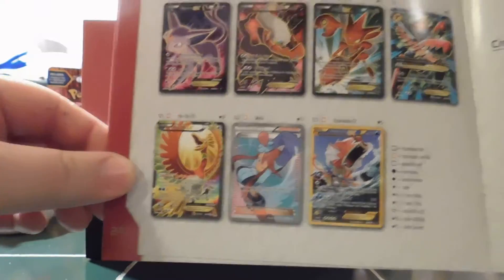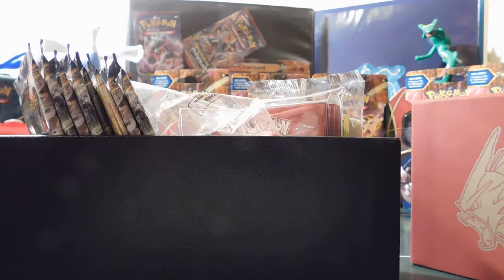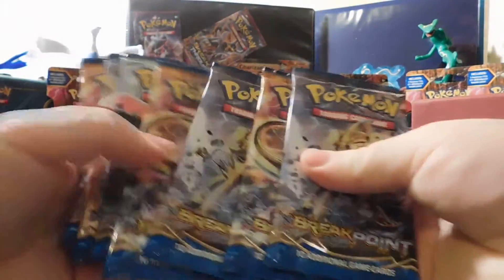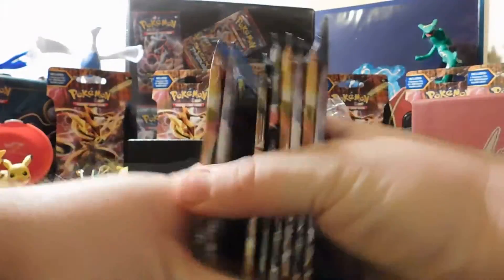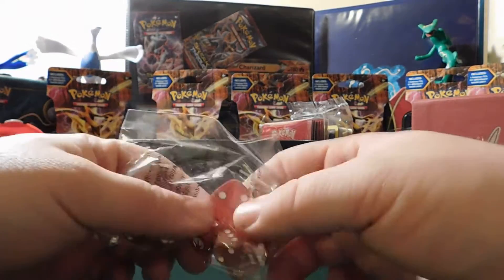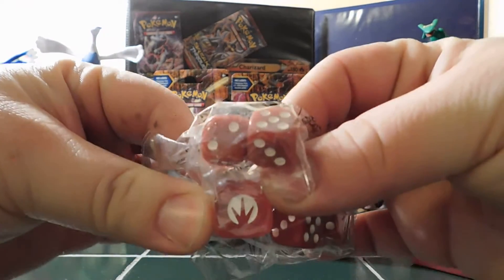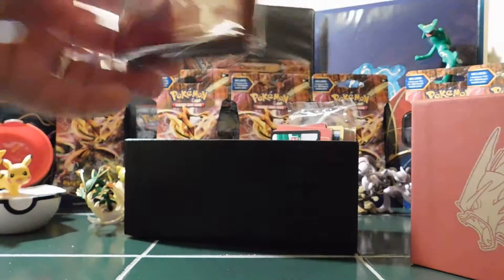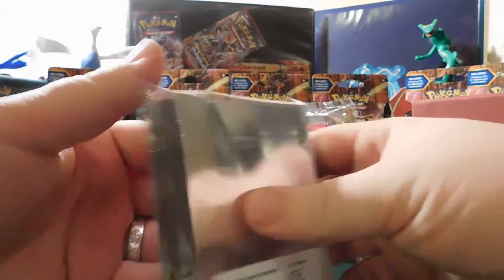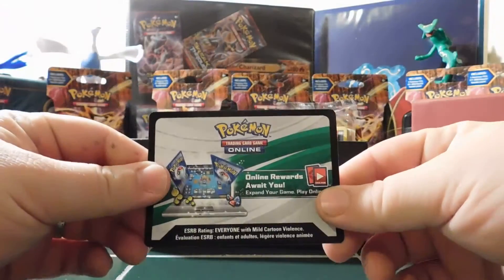I really want to get this Espeon EX card and this Ho-Oh — that is what I'm hoping for today. Open up the box, get this cardboard out of the way. Here are our 8 packs of goodness. You got your damage counters, your dice, got the Breakpoint symbol right there on the side. And your Mega Gyarados sleeves. Code card.